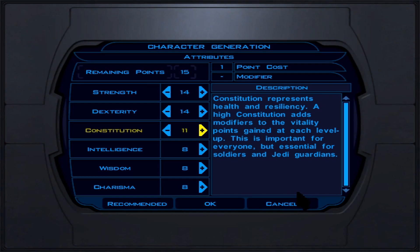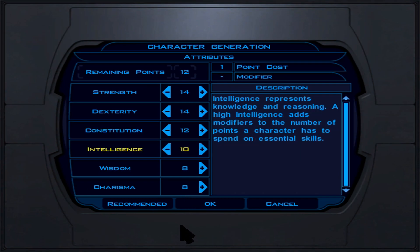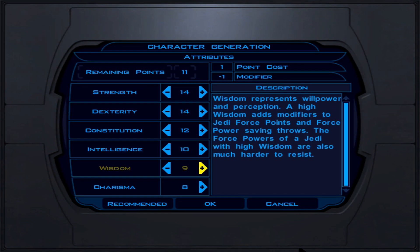Constitution stays at 12 for hit points. This becomes more important once we reach the Jedi Guardian class, which gives a little more hit points than the other two Jedi classes. Intelligence I'd keep at 10, but if you want to repair HK-47 in a light side playthrough, swap Constitution and Intelligence so you get more repair bonuses. Wisdom we keep at 14 — it's used for resistance, Jedi force saving throws, and boosts certain force powers.